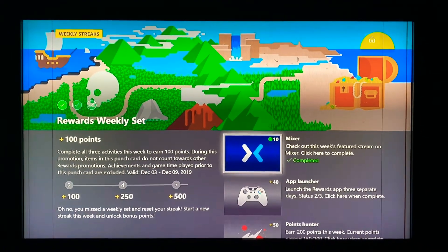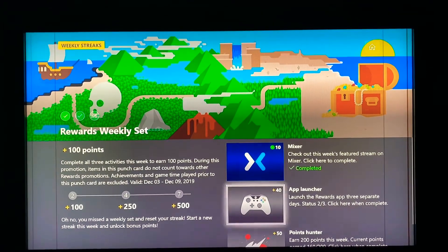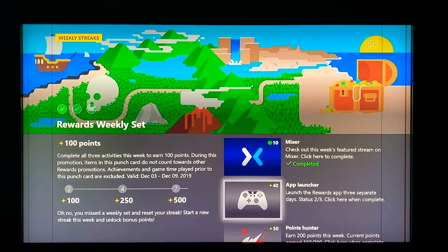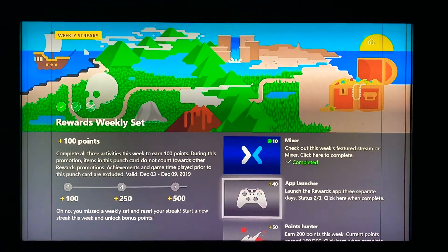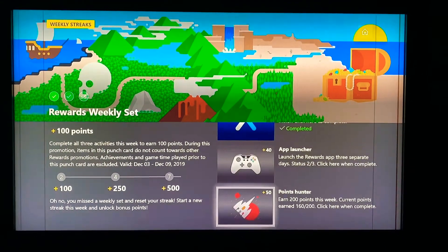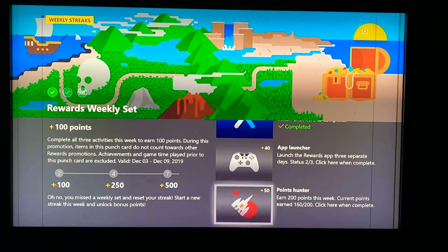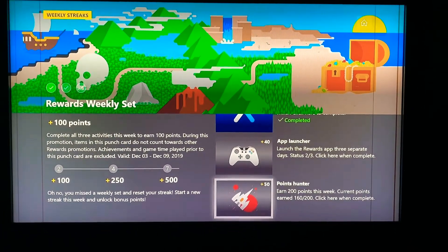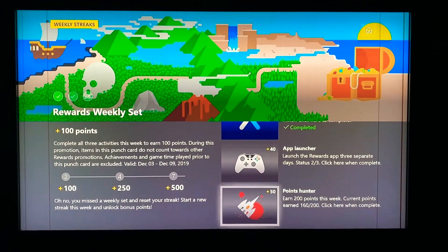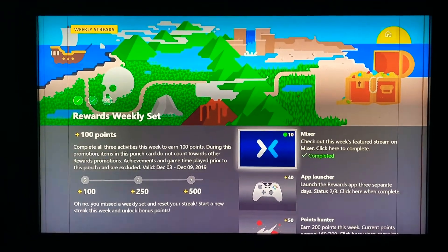This first one you just have to click on it and watch a video on Mixer — that one's easy. The second one is app launcher: three different days you have to launch the app and you get 40 Microsoft Rewards points for that. Points hunter: once you get 200 points you click on the last one and it gives you an additional 50 points. If you do all those you'll get 100 points for the week for the weekly set.